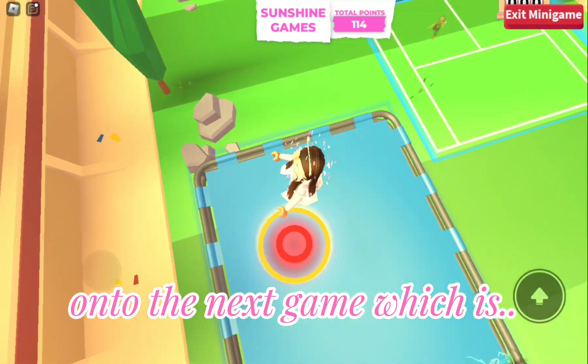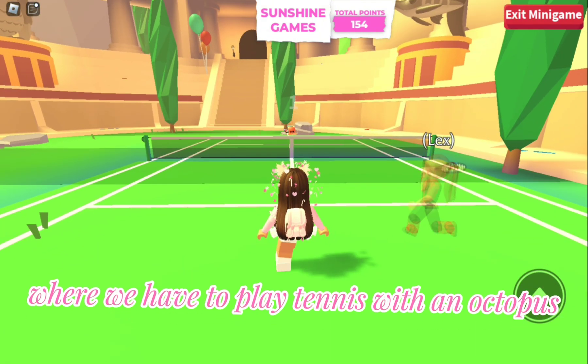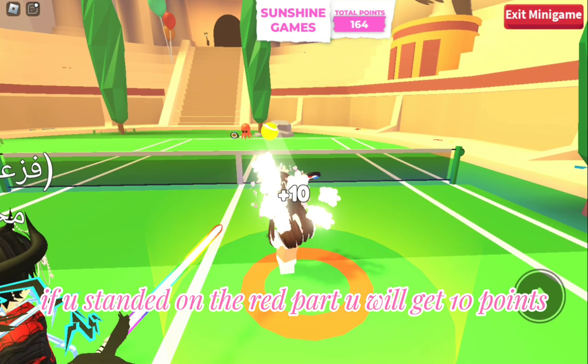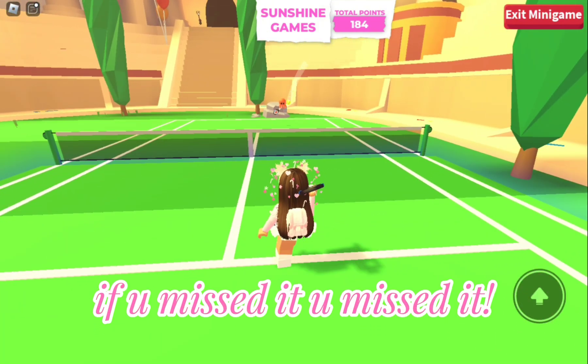On to the next game, which is Octo-Tennis, where we have to play tennis with an octopus. If you land on the red part you will get 10 points, or if you land on the yellow part you will get 5 points. If you miss it, you miss it.